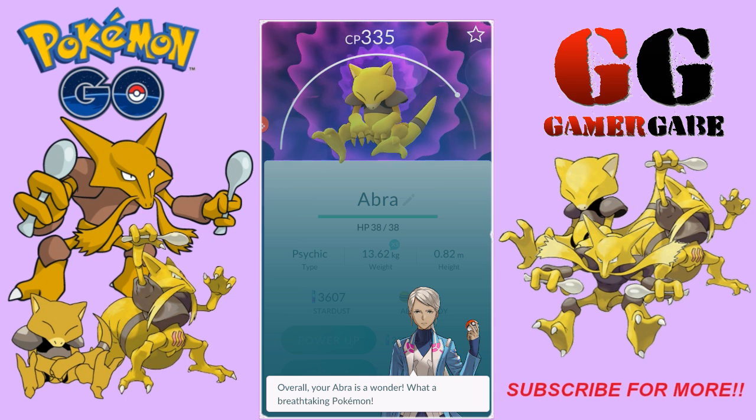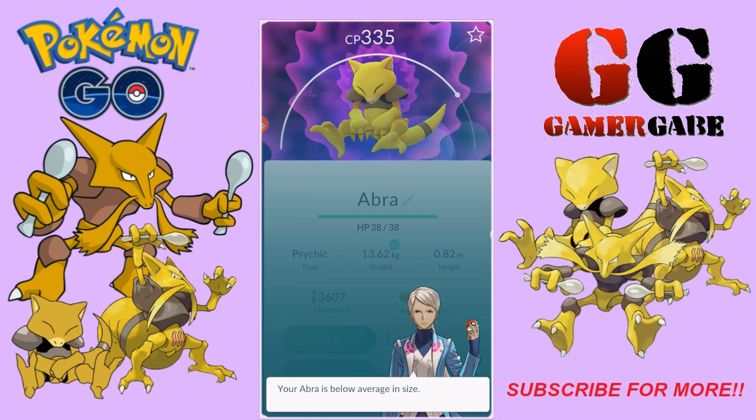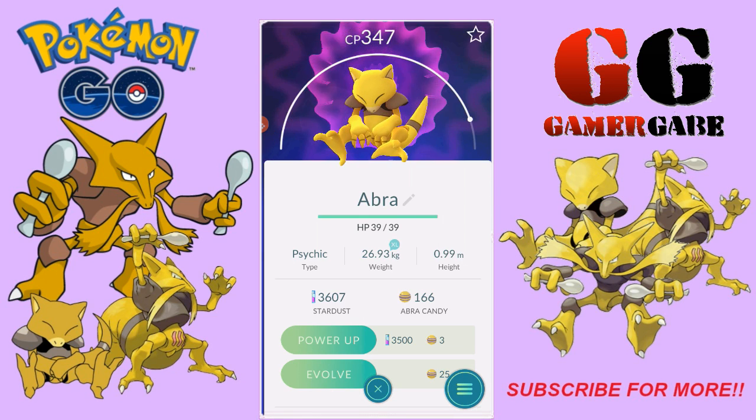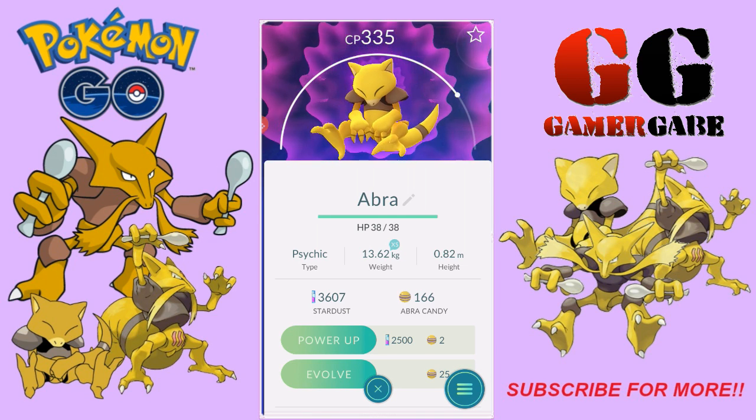Here we go — what a breathtaking Pokemon! Best attribute: HP. Stats exceed my calculator. So the HP on this Abra — the IV on it is 15, it's maxed out. Below average in size, so it's tiny. Comparing right now: 38 HP to 39. By the CP difference of 347 and 335, it's just one HP difference.